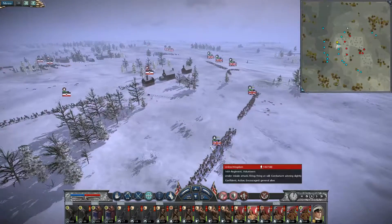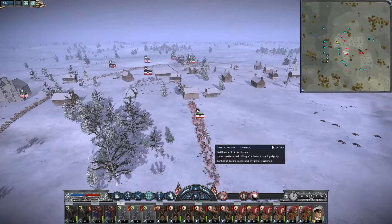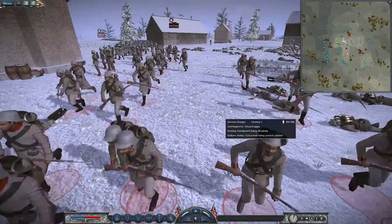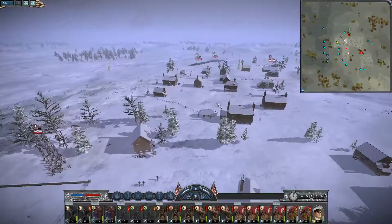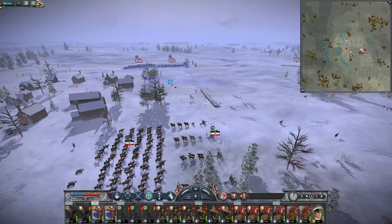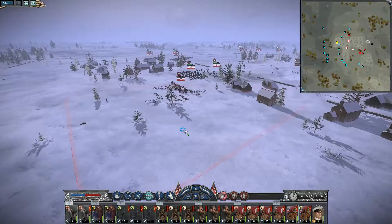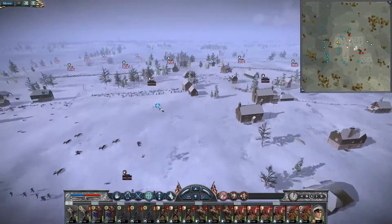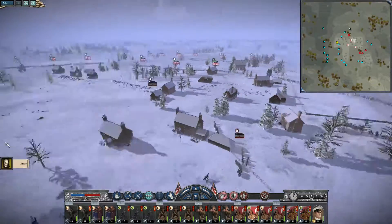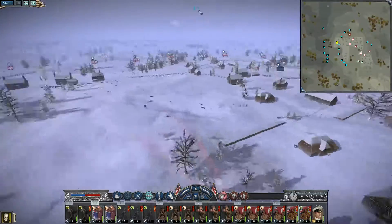Here we go — mow them down, boys. Get wrecked! We're going after those rifle cav — we're kind of out of range. Let's move up a little bit. Those guys are routing, so are they — their whole line is going to start routing here in a minute. Enemy general is dead. Very nice.